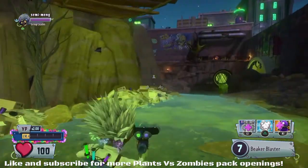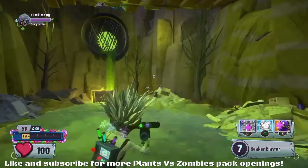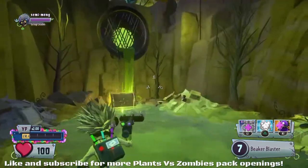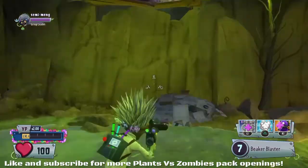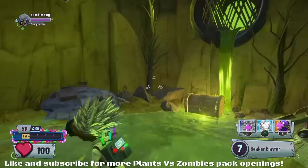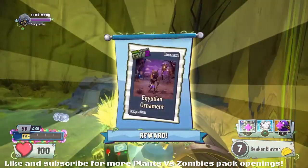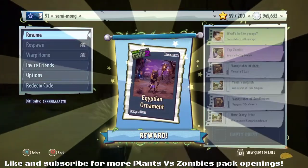Welcome back guys to another sticker pack opening in Plants vs Zombies. We're going to try and get some super rare or perhaps even legendary characters in this pack opening. I'm going to be opening 1 million coins, so before I get to 1 million, we've got to open a few chests just to top up our coin rewards.